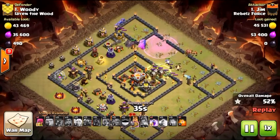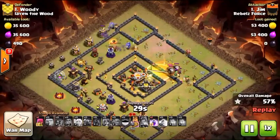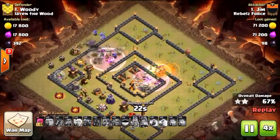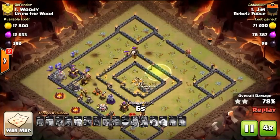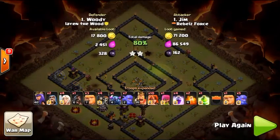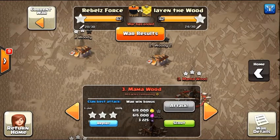We've got pretty much the worst clan castle we could ask for against naked valkyries with no air targeting support. But fortunately under rage they're going to completely eat up that core and bust out before those loons and baby dragons can do too much damage. Imagine if you had taken out that clan castle before breaking in — that would have been a three-star without question. That was a three-star hit.